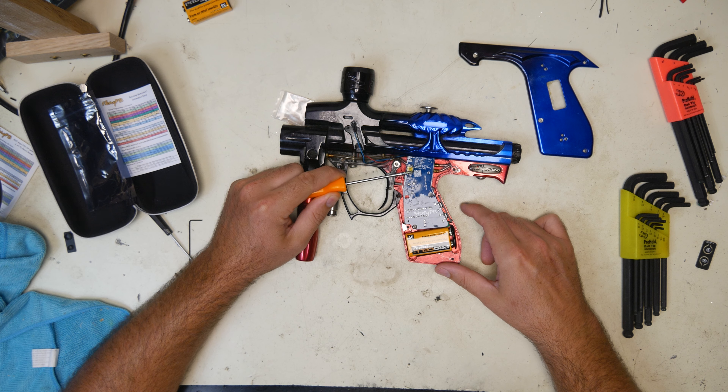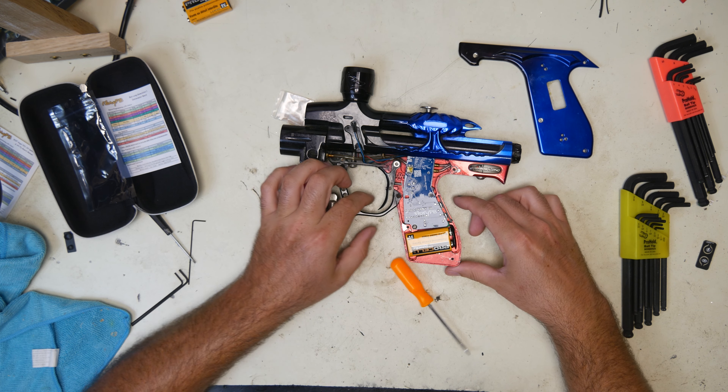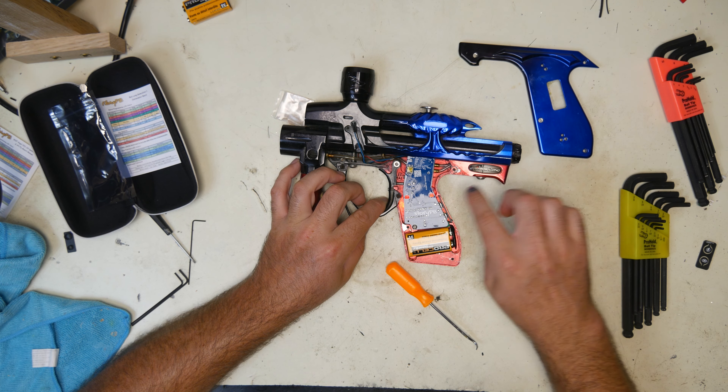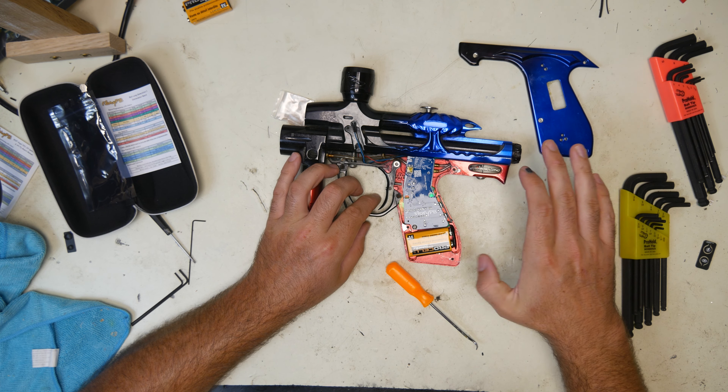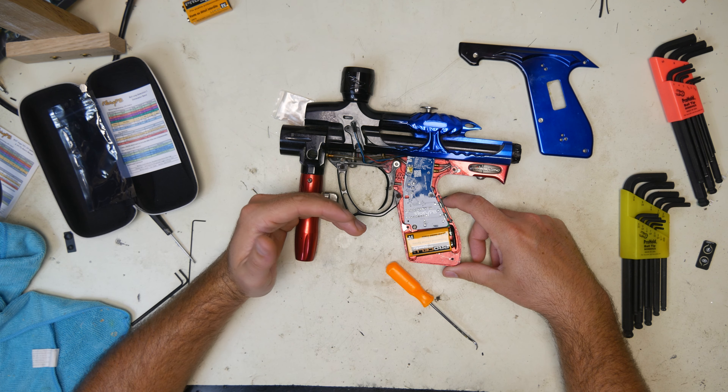Dip switch 4, when it's up, it's in programming mode. You can program it by holding the trigger, pressing the power button, letting the light cycle, and now we're in programming mode — which we'll go over as the video goes on.